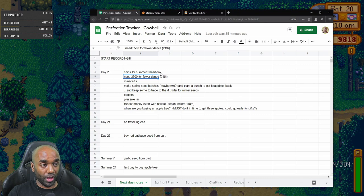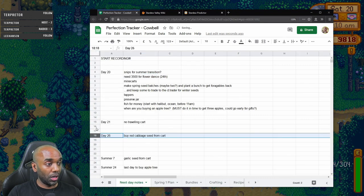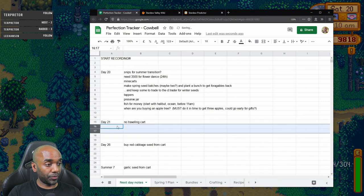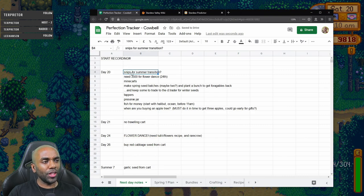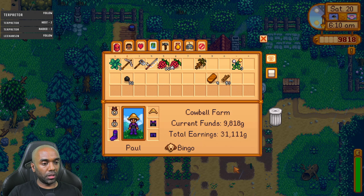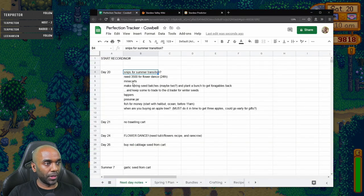I'm going to add a row in my spreadsheet: day 24, flower dance — need tub of flowers recipe and rare crow. Another thing to think about is the transition between spring and summer. What I'd normally do is plant something cheap in between seasons so I don't have to hoe as much on the first day of the next season. I'll probably do parsnips. I gotta have money for that, but not a lot.